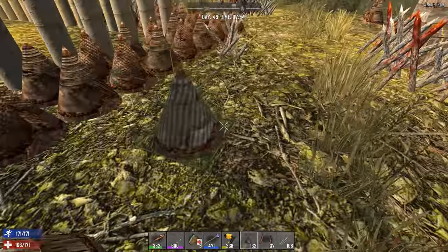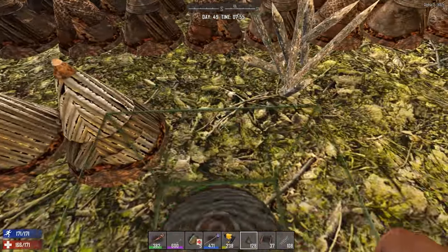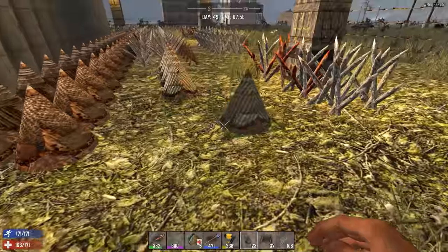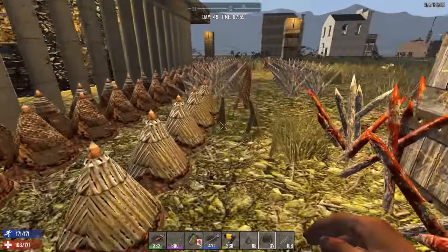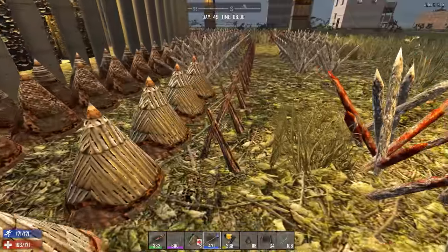There's a spot there for a block - we should go get some blocks and make sure we plug up those holes in the ground. One hole in the ground isn't so big a deal, but once you start getting a couple they could start digging in there. I might be doing this defense thing all day - I didn't think I was going to, but maybe.